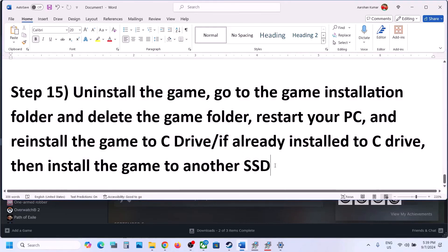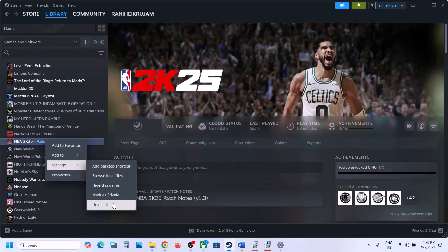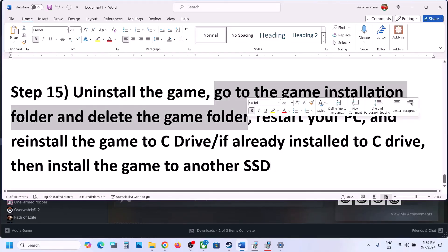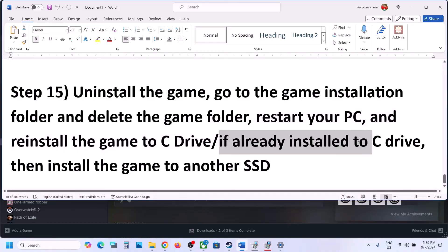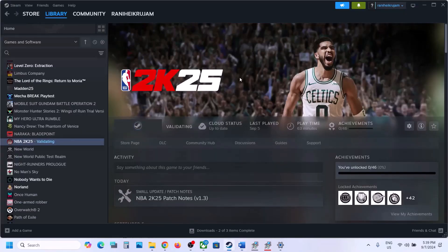The last step is to uninstall and reinstall the game to a different drive. If nothing is working, right-click the game in Steam, select Manage, then click Uninstall. After uninstalling, go to the game installation folder and delete the game folder, then restart your computer. Install the game to the C Drive — if it was on D Drive or E Drive, try C Drive. If it's already on C Drive, try installing to another SSD and check. One of the steps shown in this video should help you get the game running on your Windows computer. Thank you so much for your time — please like this video and subscribe to my channel.